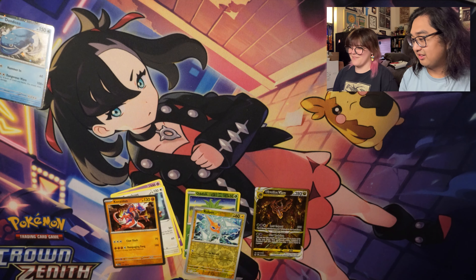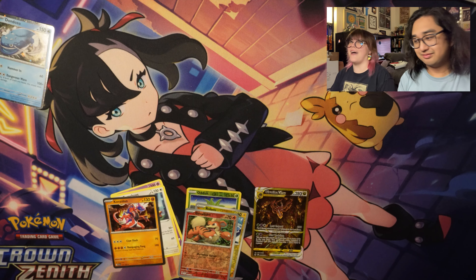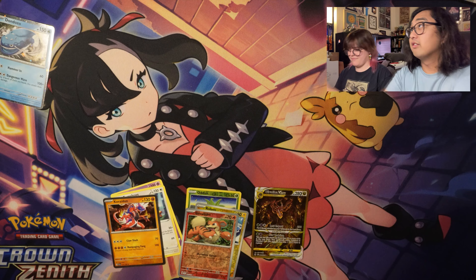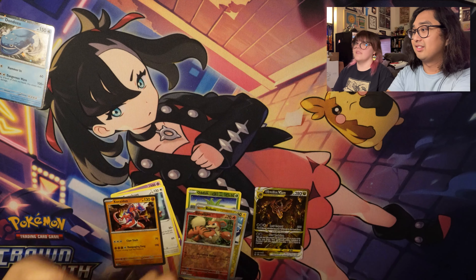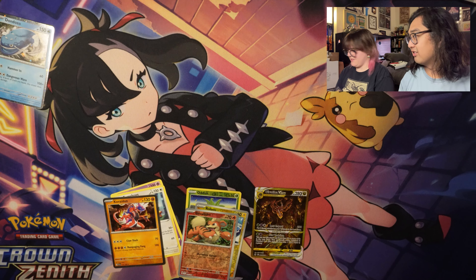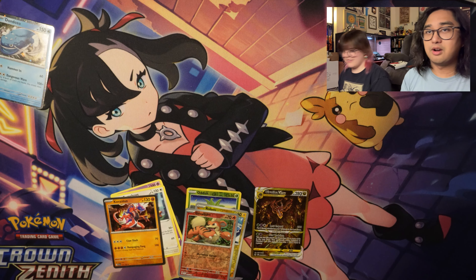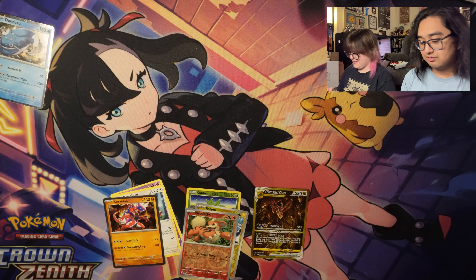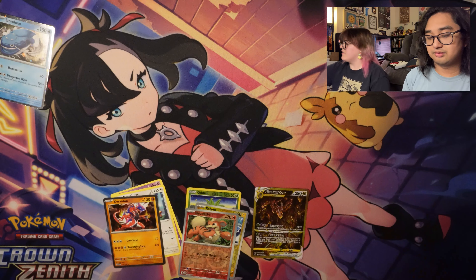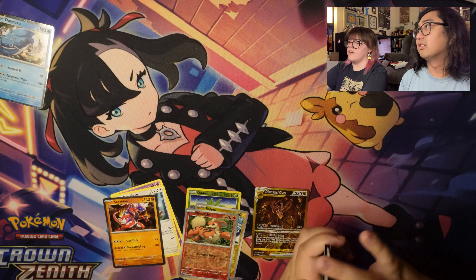I can't believe I pulled that Koraidon. It's so cool, on my first pack! Crown Zenith — wait, is this Zacian or Zamazenta? I thought Zacian's the one with the sword. Oh, who knows. You know what, I won't do the card trick.